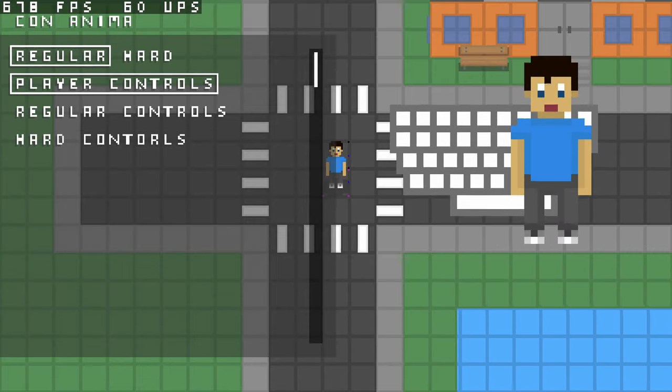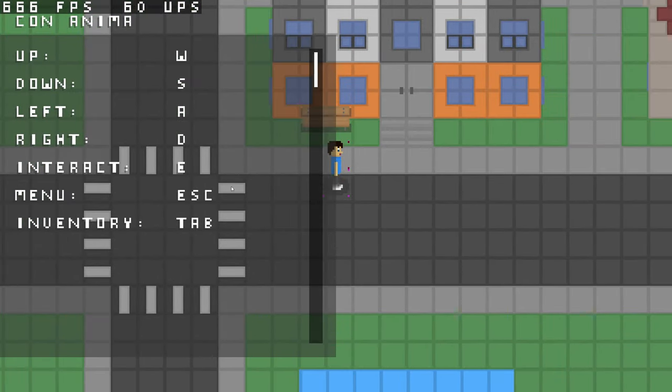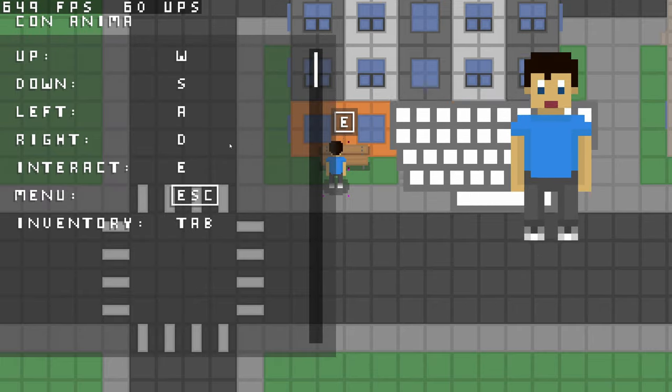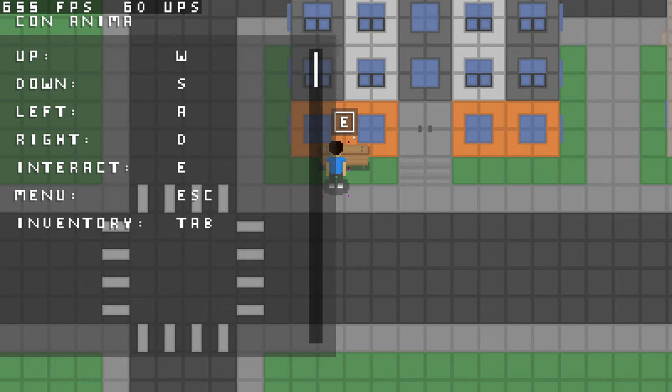Another thing I added: when you go to the player controls and set a key — like setting space to escape — it sets it to escape without closing out the entire window or going to the previous page. I also implemented multi-lettered interact symbols. If the interact key says E that's a single letter, but if we change it to Space it'll show 'space' right there in the interact prompt. It works for Left Control, Left Alt, and so on.